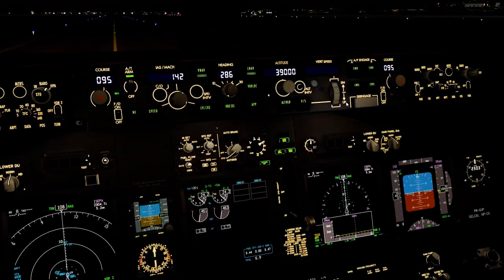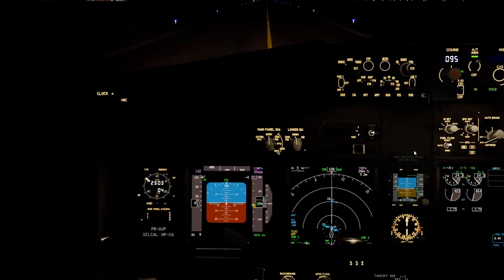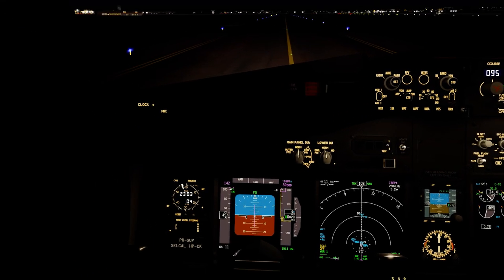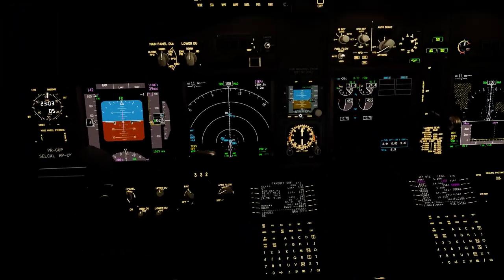Weather radar, terrain. Before takeoff checklist, please. Before takeoff checklist: flaps — checking green light, trim set for takeoff. Before takeoff checklist completed.